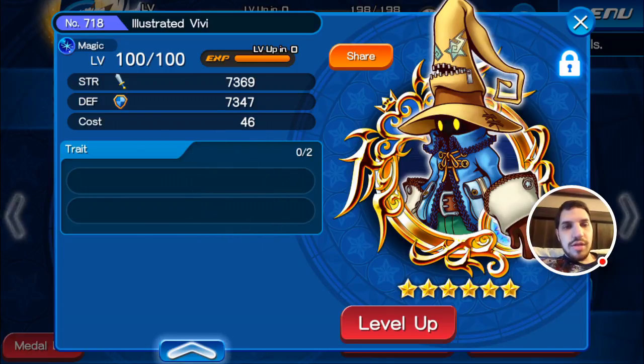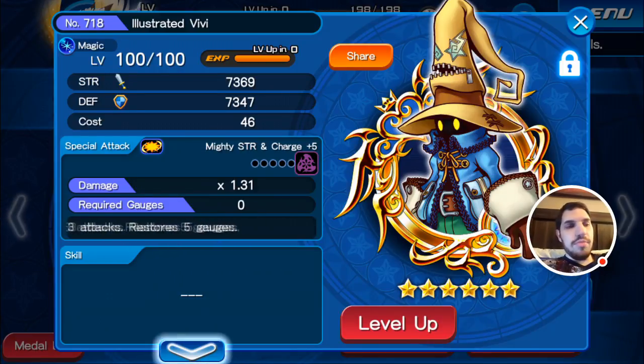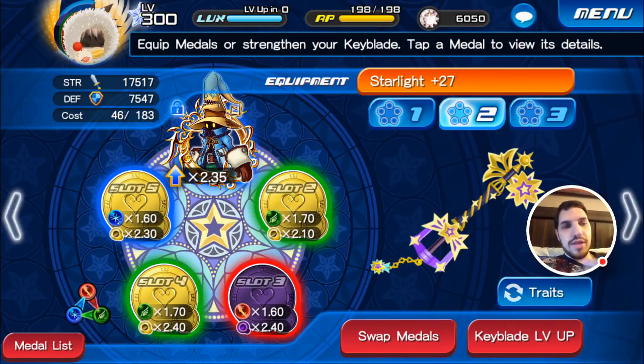It has 2 trait slots. For Damage Check, we only go in with a leveled up metal. We don't put any skills, we don't put any traits, no guilt, just bare bones. All we do is level it up.